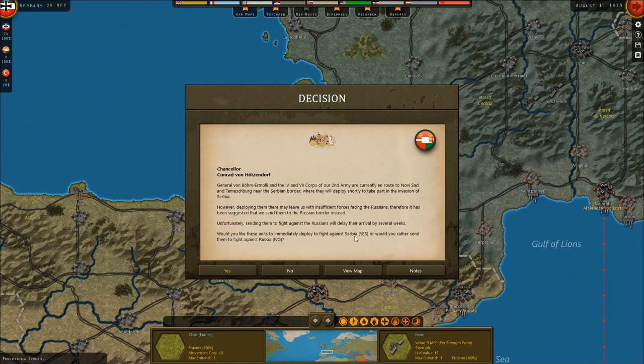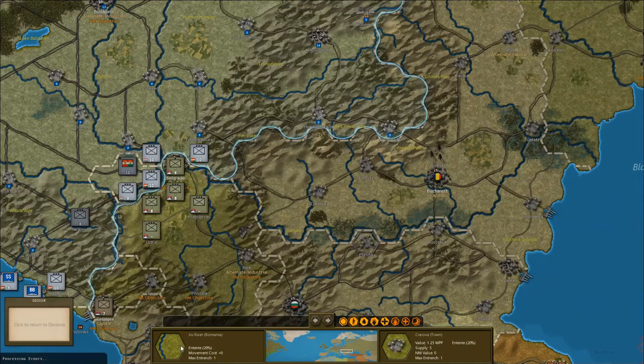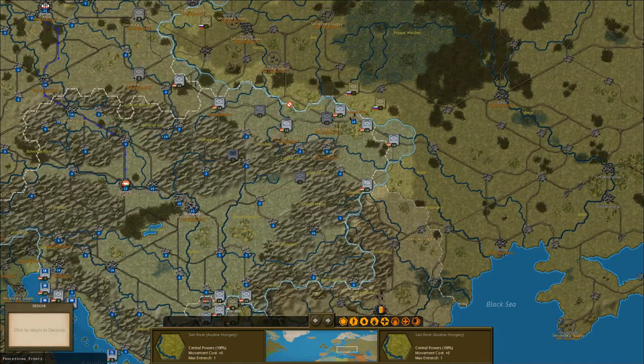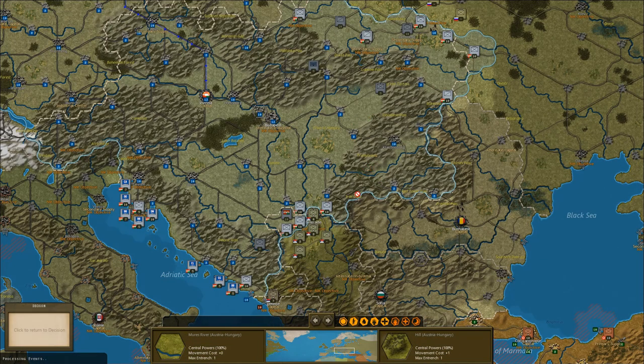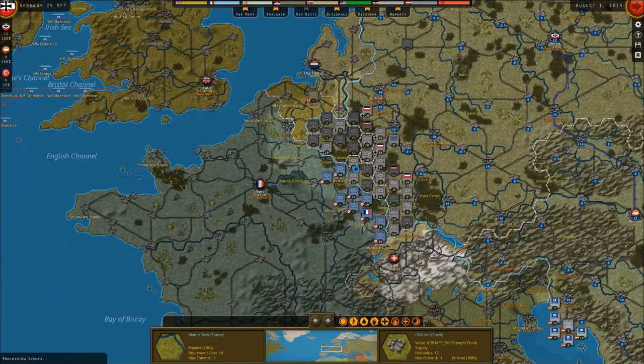Would you like these units to immediately deploy to fight against Serbia, or would you rather send them to fight against Russia? Notes: Austria-Hungary declared war on Serbia before their army had finished mobilizing, and Russia's support of their Serbian ally led to the mobilization plan being changed, causing extensive delays and confusion. Sending these units of their 2nd Army to serve against Russia left Austria-Hungary's offensive against Serbia lacking in sufficient strength. Looking at it now — we currently have four or five units against Serbia and basically not that many against the Russians. I'd rather focus on the Russians right now, so I'm going to say no — I would rather send them to Russia, even though they will arrive later.